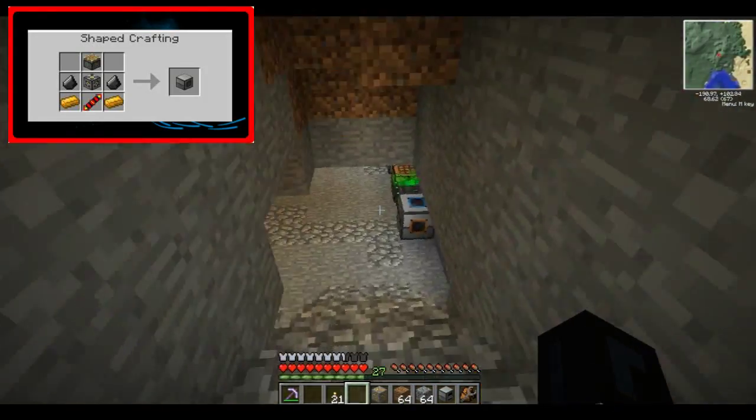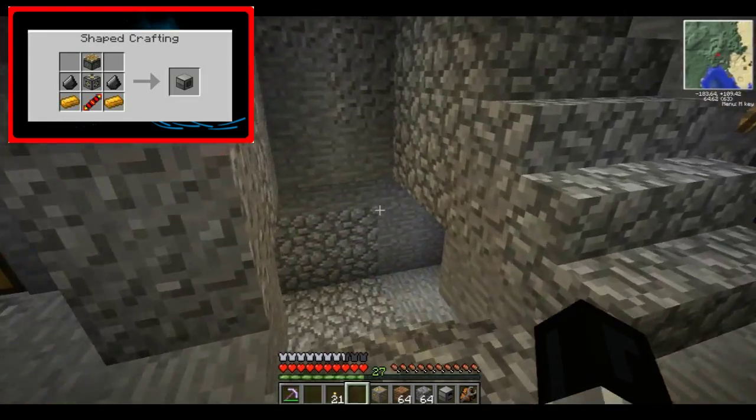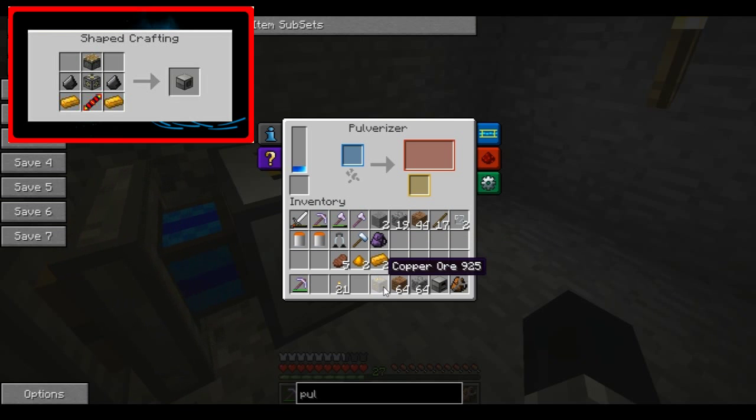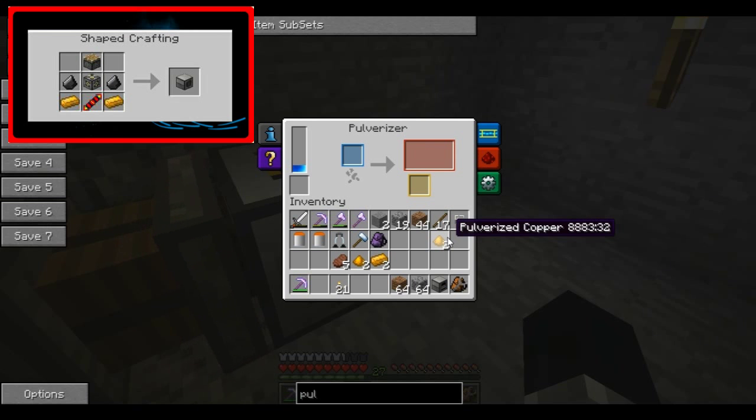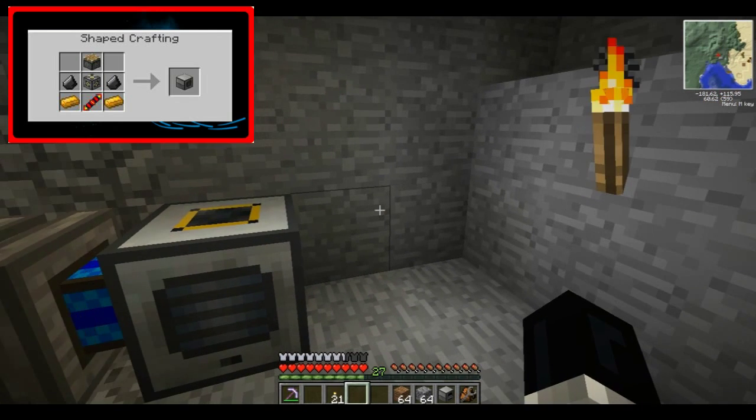I've got one copper ore, which I'll put in this machine. One copper ore into the blue slot — it's pulverizing it. It does take a little time to pulverize; as you can see on this arrow it's filling up. And when it's done — see, from one copper ore you get two pulverized copper dusts. And if you put them in a furnace you'll get two copper ignits.